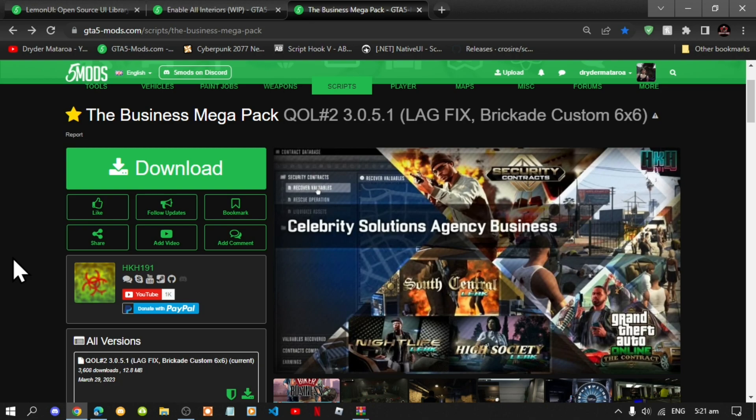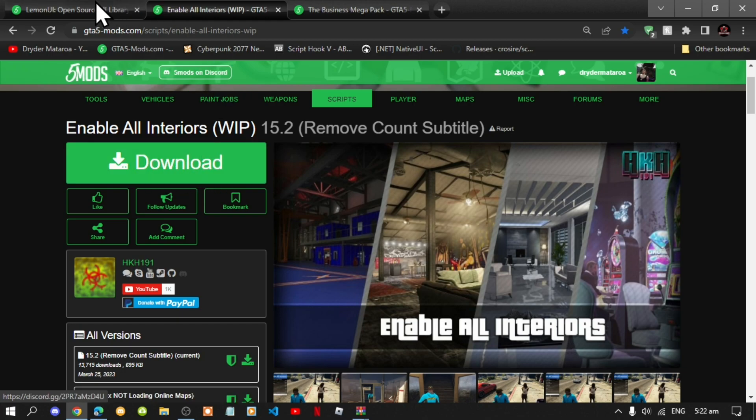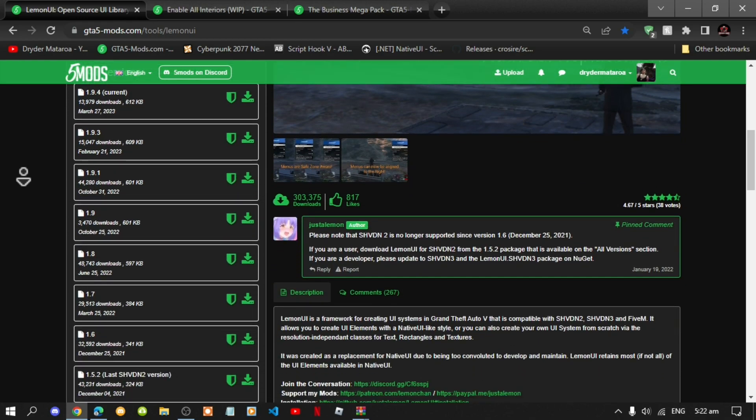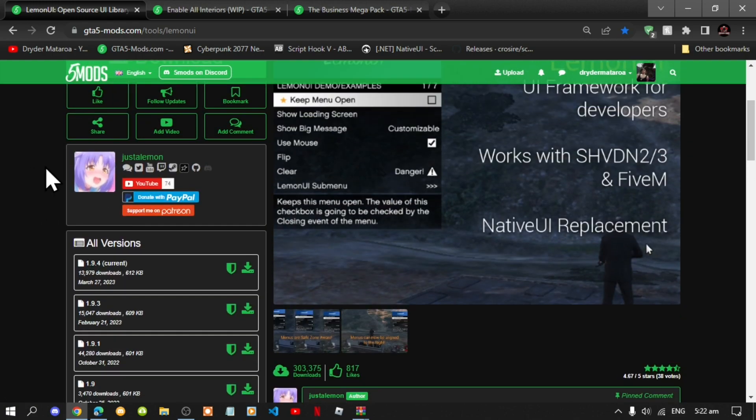This mod is all about the Business Mega Pack mod. All you guys have to do is download and install all of the latest requirements. I will leave this mod inside my description below. This mod requires Enable All Interiors — I will leave that mod in my description below as well. Lastly, this mod requires LemonUI. When you go to LemonUI, you will need to download version 1.5.2. Make sure that you download this version — do not download the latest version.